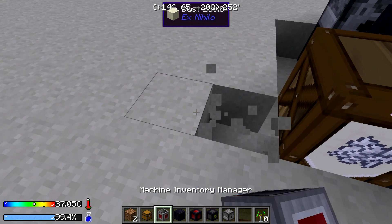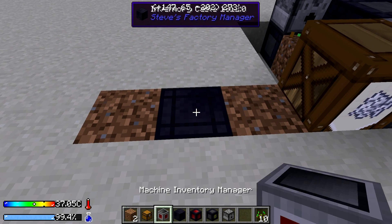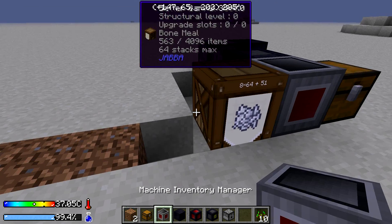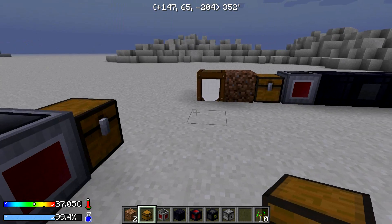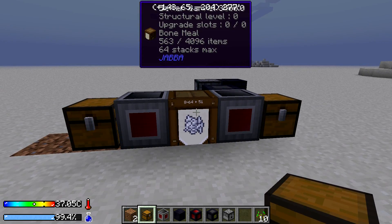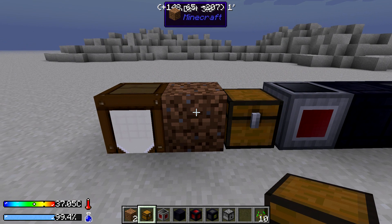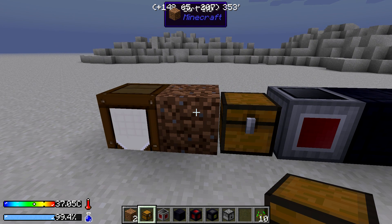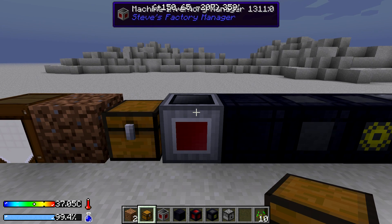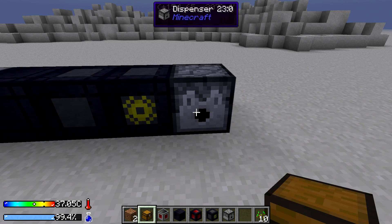First, here's what you need. You need a machine inventory manager and a chest. The better barrel is optional, but since we're in a crash landing world, this assumes you have a sieve set up with barrels on the same Steve's Factory Manager network. You need the block you're going to plant on — nether rack, endstone, water, dirt, or grass; I'll use dirt. You also need the machine inventory manager, inventory cable, redstone emitter, and a block gate from Steve's Factory Manager, plus a vanilla dispenser.